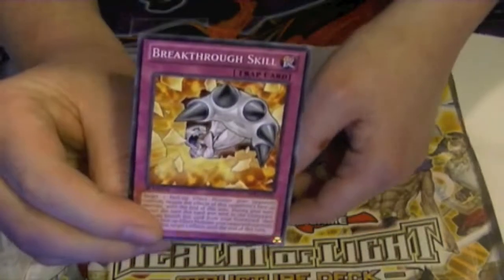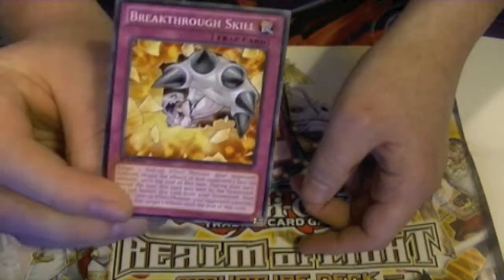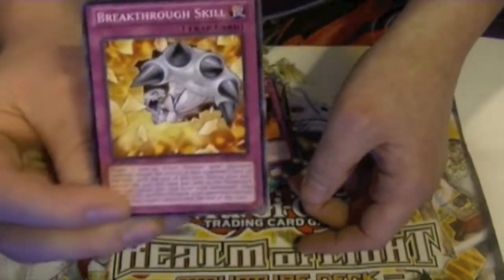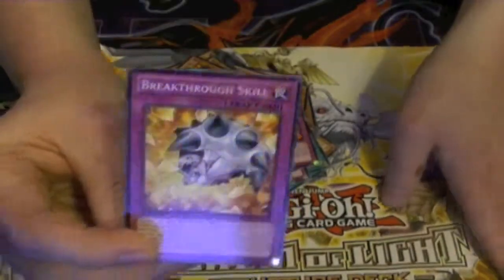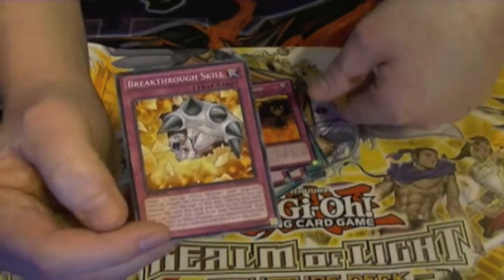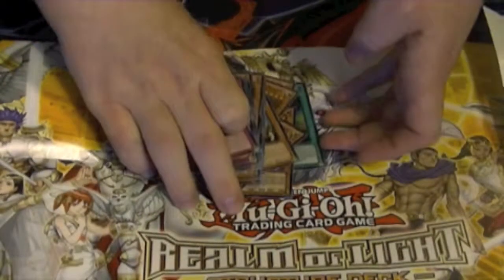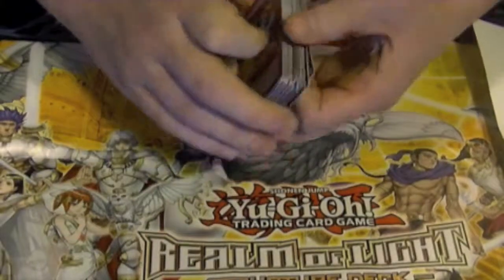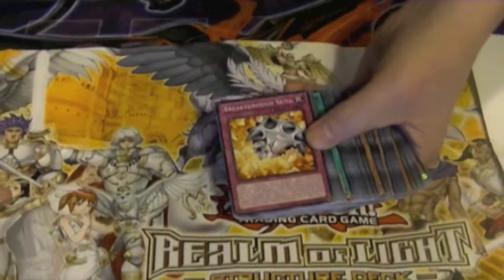That is unless you want to run Breakthrough Skill. Even if you don't plan on playing Lightsworns, pick up the deck so you get a guaranteed Breakthrough Skill — right now this is the cheapest one to get at $10. So yeah, that is the Lightsworn deck. Don't forget the like and subscribe buttons are down below. Check me out on Facebook as well. This is Hidden Dragon, signing out.